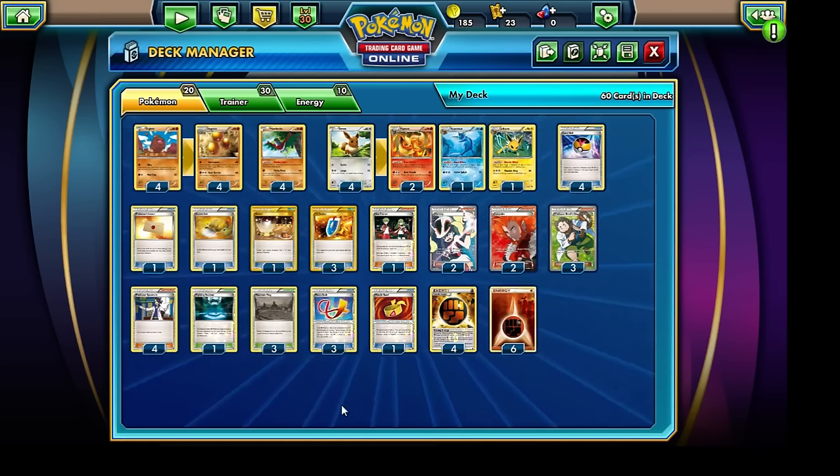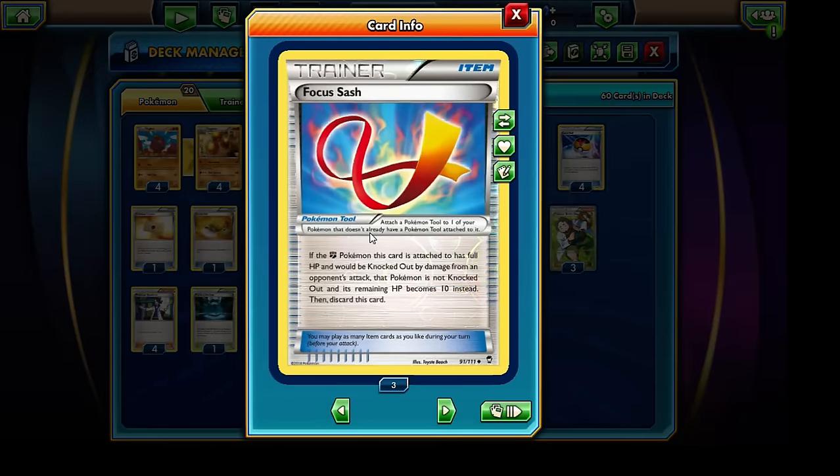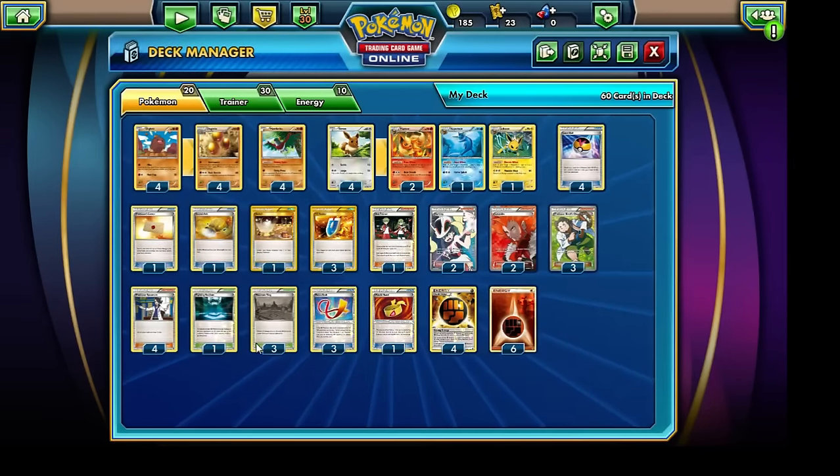What that normally means is that if we were able to take advantage of our opponent's weakness, we unfortunately probably won't get that one-hit knockout. But believe me, the Focus Sash works a lot better than the Muscle Band, as does the Mountain Ring as opposed to the Fighting Stadium. There's no point running any Focus Sashes whatsoever if we're not running a Mountain Ring, because then Dugtrio would just be damaging each of our bench Pokemon. We are running a total of three copies of the Focus Sash and three copies of the Mountain Ring.